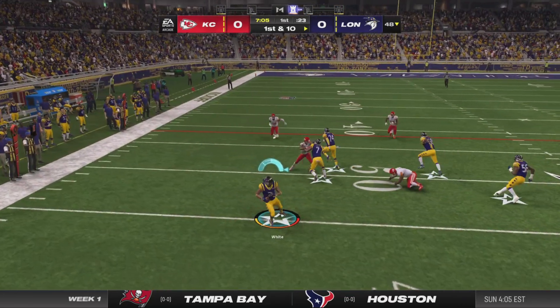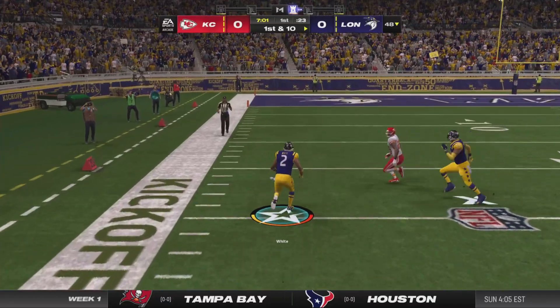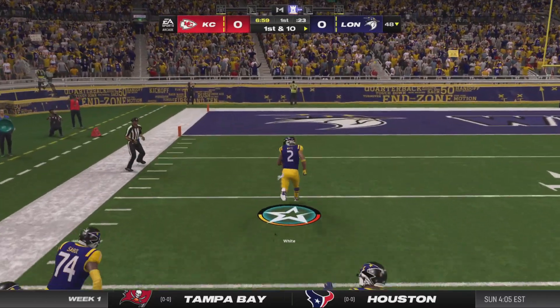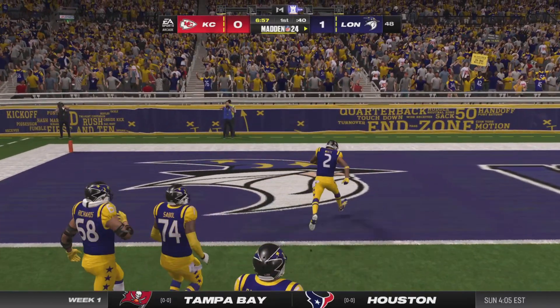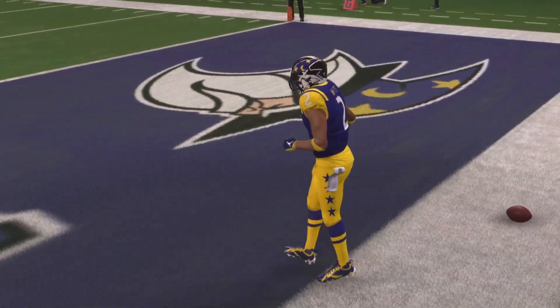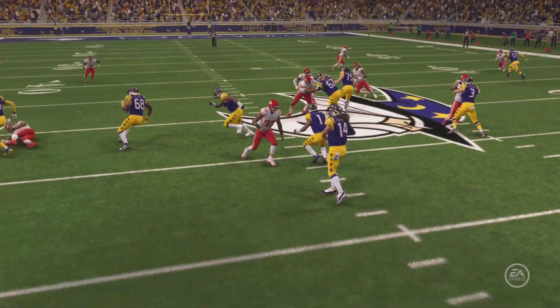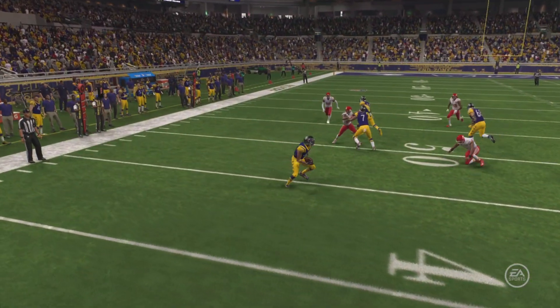On first down, he'll drop to throw. It's caught. This is White. Down the left sideline. Touchdown! A great effort there. 52 yards. And the Wizards are on the board here first in the season opener.